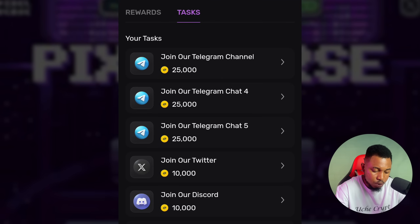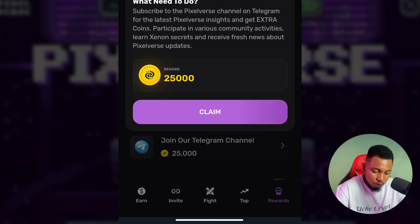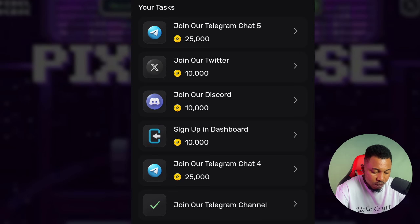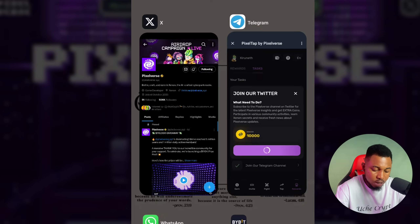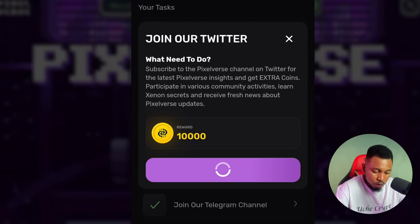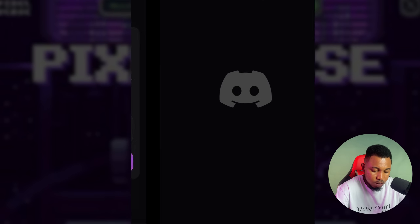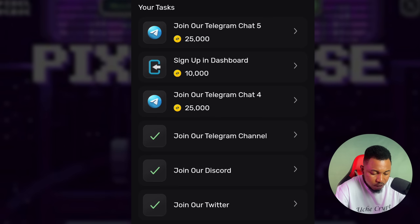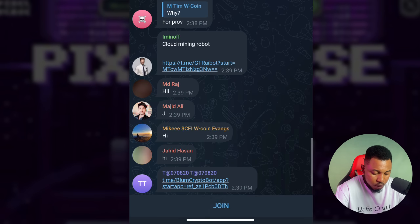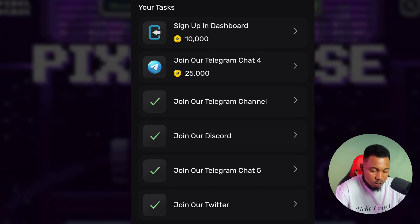Next, click on Tasks and join all of them. Click the first one, click Start, click Join, then go back and click Claim. Next, join their Twitter — click Start, follow them, come back, and click Claim. Then join their Discord — click Start, join their Discord, come back, and click Claim. Next, join the Telegram chat — click Start, click Join, and click Claim.